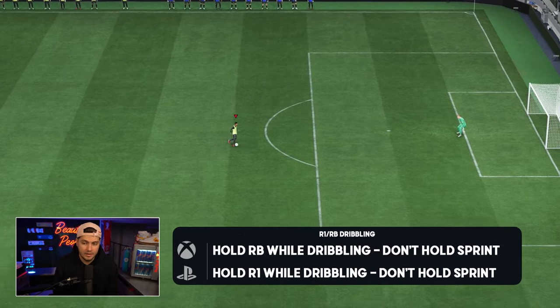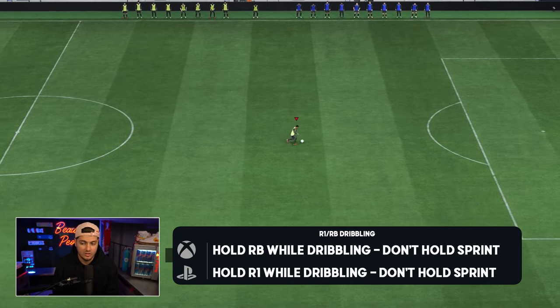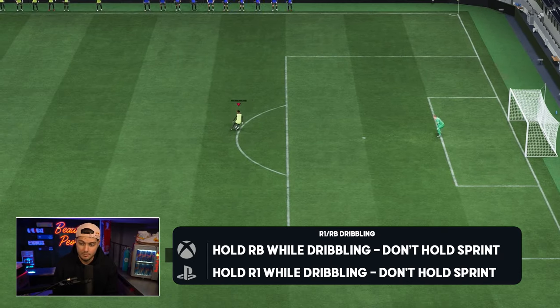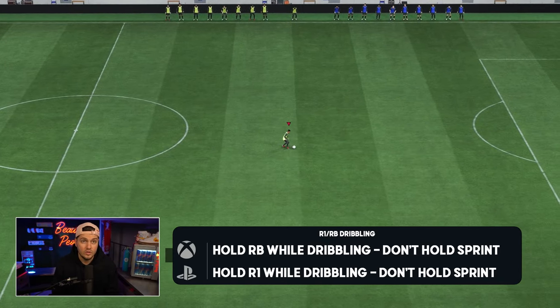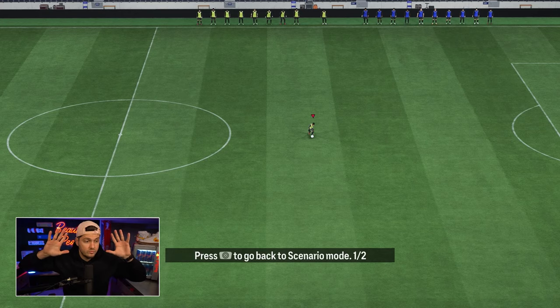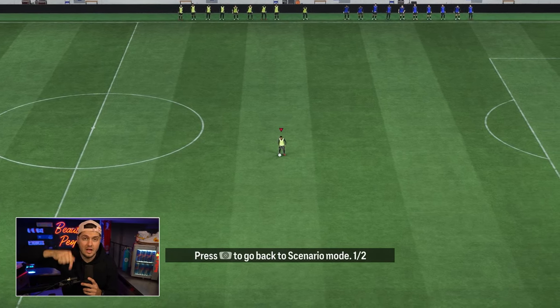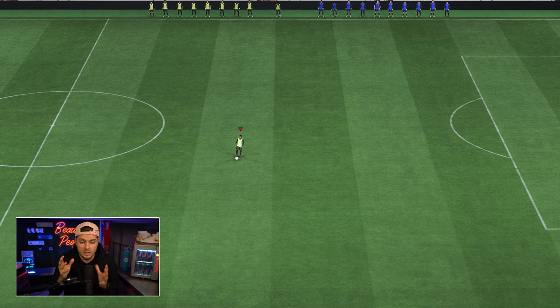The baseline: we're going to be talking all about R1 dribbling. You're holding R1, and preferably if you have someone with play styles, he's going to look a lot better doing this. That left analog stick is your movement. I personally love the Technical play style for this — it allows your player to move a little bit better. As a free tip, if you're struggling with dribbling offensively, it's likely you are over-sprinting. It's one of the biggest mistakes I see from beginner, intermediate, even advanced players.